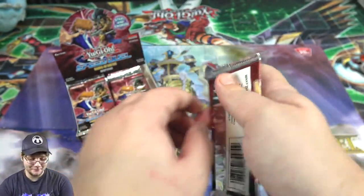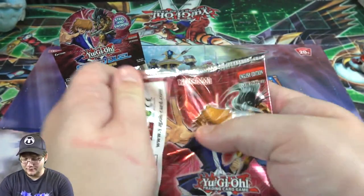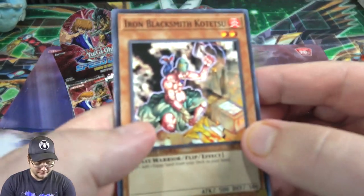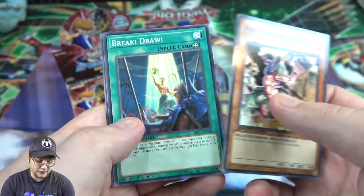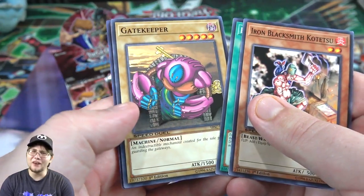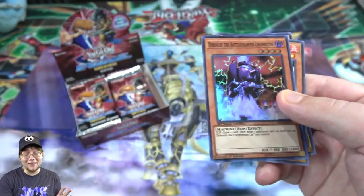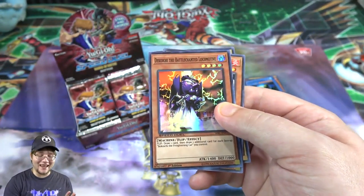Fernity Dwarf - that's one of the ones I think we didn't get in English. Then another Fortress Well - kind of wish he was a holo, that would have been cool, but either way it's fine. Then Iron Blacksmith Kotetsu - that's pretty good. Oh yeah, there's Gatekeeper - I don't think we ever got that in English either.